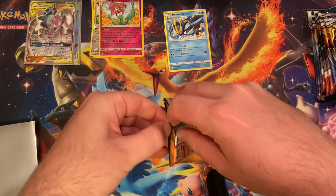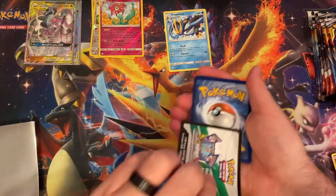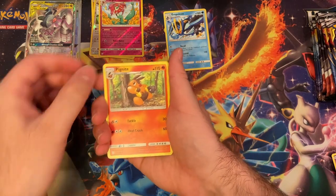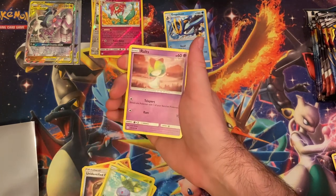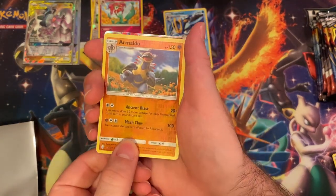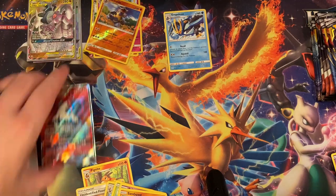Next pack. We got Ignite, Unidentified Fossil, Akamu'o, Oddish, Ralts, Sandygast, Cottonee. Maldo is the reverse holo - another reverse holo rare. And a Volcarona. Look at that - so shiny. That's what I love about the shiny cards.